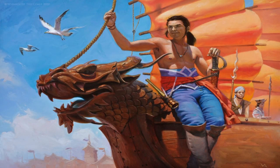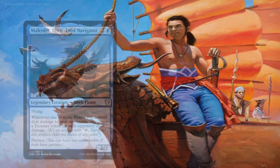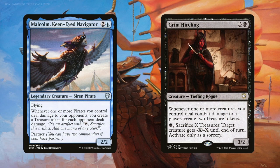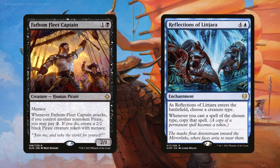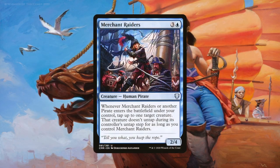Naturally a tribal deck isn't as efficient as it could be without its lords and generic tribal boons. Malcolm, Keen-Eyed Navigator and Grim Hireling are great at procuring treasures through combat damage; you do have to spread the love around since it's essentially once per opponent hit. The good thing about Grim Hireling is that you get 2 treasure tokens, and you can weaponize those treasures into spot removal. Fathom Fleet Captain and Reflections of Littjara are great ways of multiplying our pirates — the tokens also have menace. Merchant Raiders synergizes well here since it taps down creatures indefinitely, clearing the way for attacking pirates and also enabling an alpha strike in the Ramirez blinking engine.